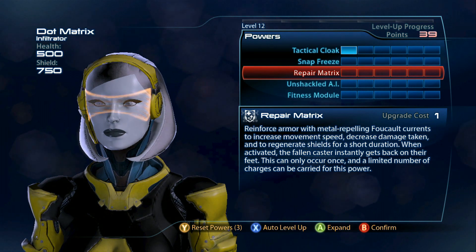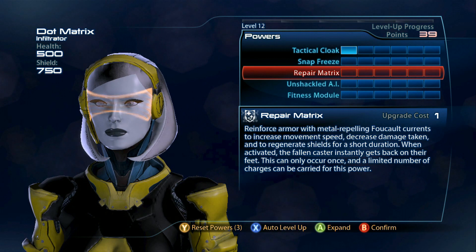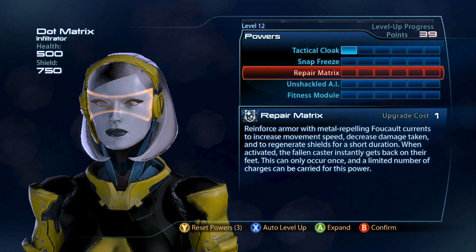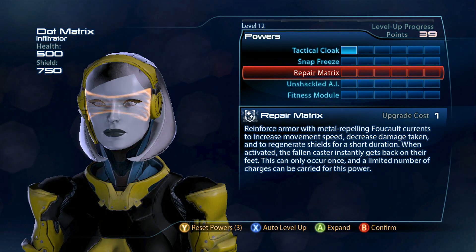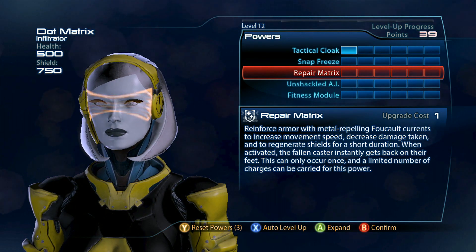Repair matrix is the one that's kind of interesting. I'm assuming that means she can pick up people that are down. It can only be used once, so you have to be smart with it.